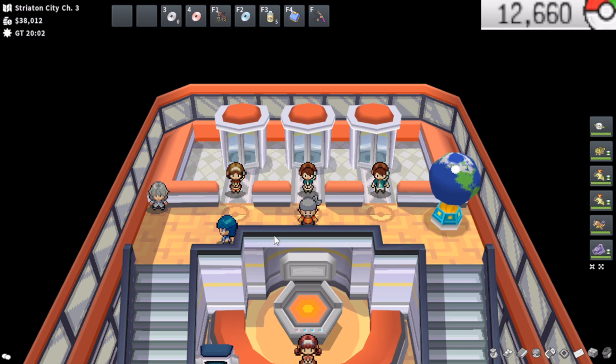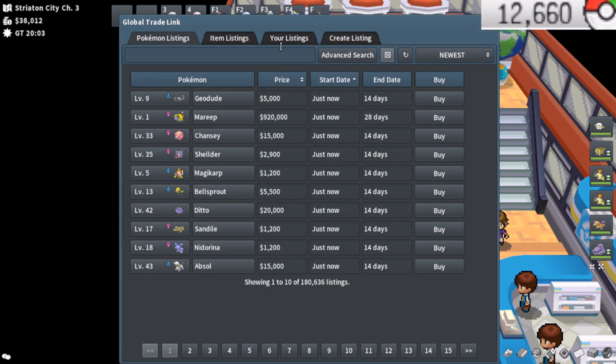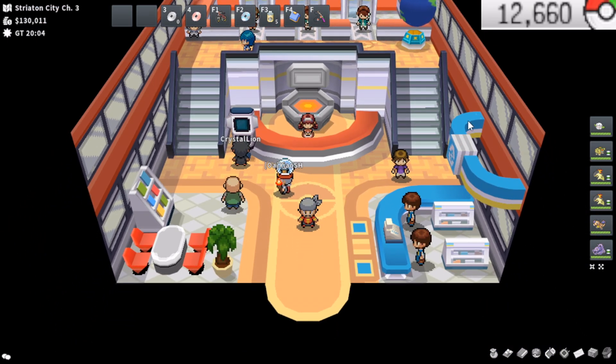We have a lot of stuff to do today, a lot of money to make, and it's going to take a lot of time, so let's jump into it. First things first, I want to head over to the GTL and collect the Slowbro that we flipped. Last episode we bought this Slowbro for 15k and sold it for 90k — a really nice flip on a quick snipe. We still have two Pokemon selling here on the GTL, but that puts us up to 130k Pokyen.